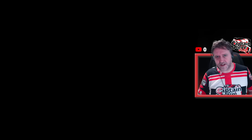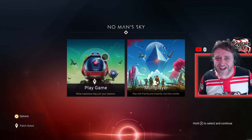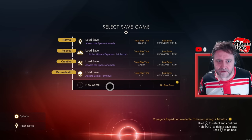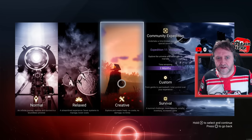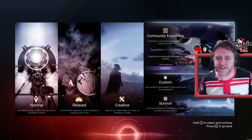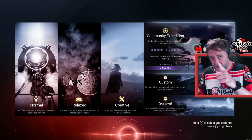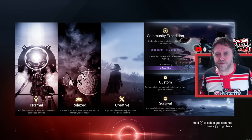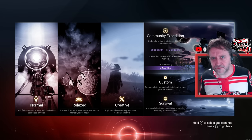Let me show you where you need to be clicking and what you need to be doing. I've got a joypad, so I guess I shouldn't say clicking. You go to Play Game, then hit New Game. You have to run a new game save for an Expedition. Then over on the right-hand side, you'll see the Expedition. There's two months remaining. This one could be a long one — it's all about discoveries. Voyager. Lots of scanning to be done. Let's jump in and I'll see you in the Initialization phase.